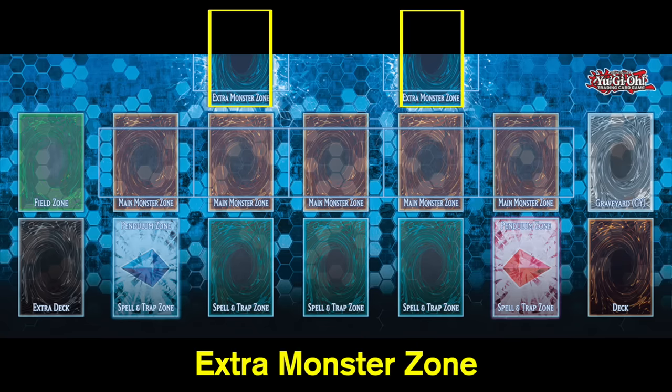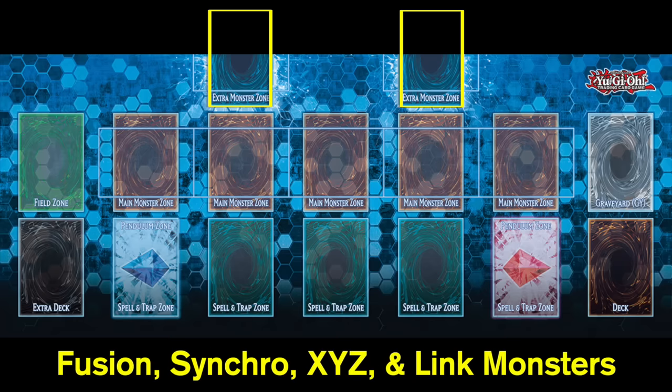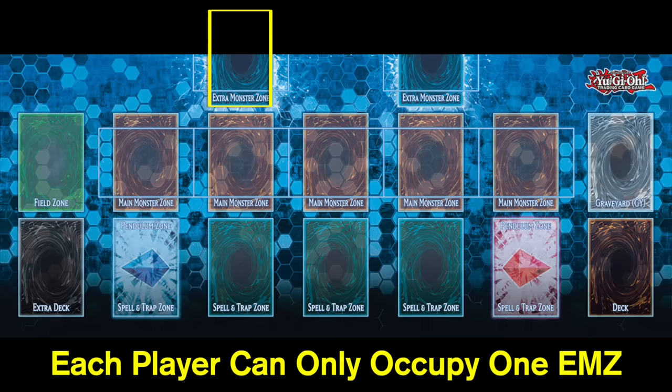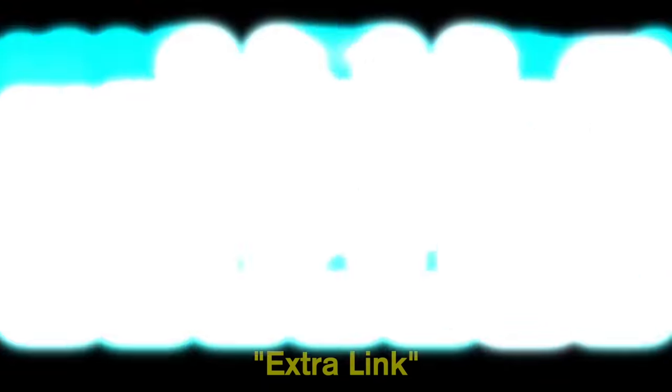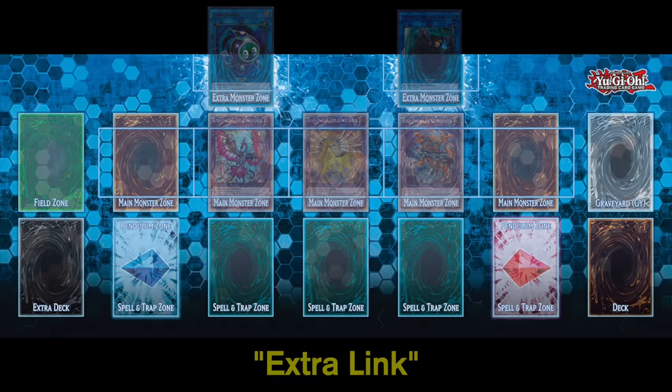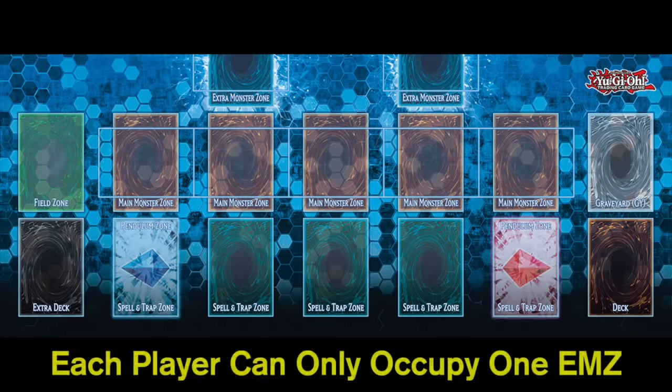We also have an extra monster zone, where you can play monsters from your extra deck. Anything that is in the extra deck can be played in an extra monster zone, and that does also include link monsters. Each player is only allowed to occupy one extra monster zone — under certain circumstances players may occupy both, but for the purposes of this video, each player is only allowed to occupy one at most.